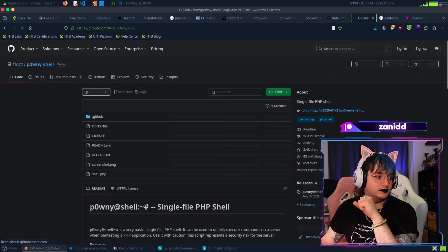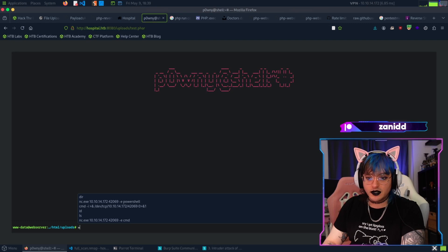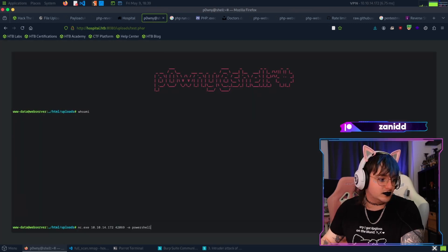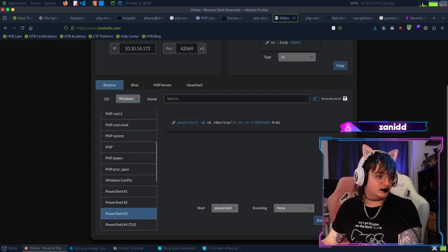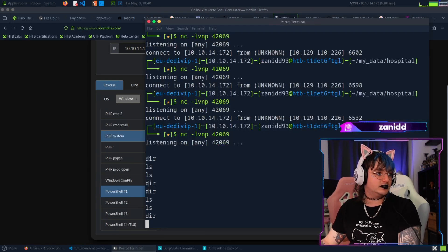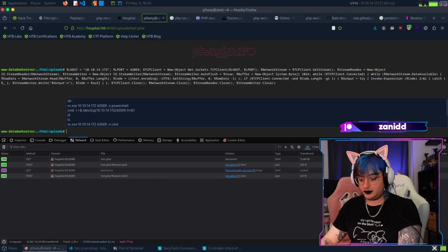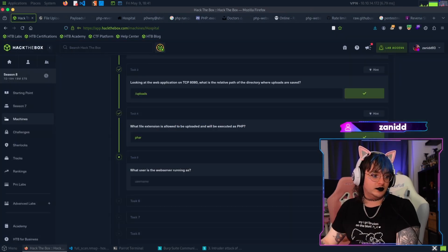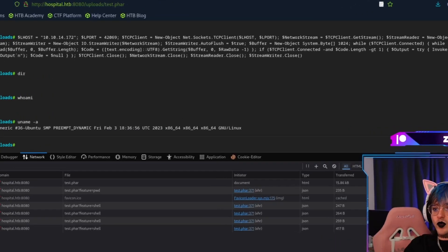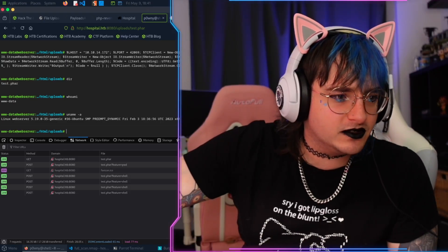Let's try the Weevely webshell - actually that seems like too much work. The p0wny-shell sounds nice. We'll get it raw - that seems to be working. Who am I? Fantastic. Now let's try the PowerShell reverse shell - still listening over here. Hospital - come on. That didn't work either.